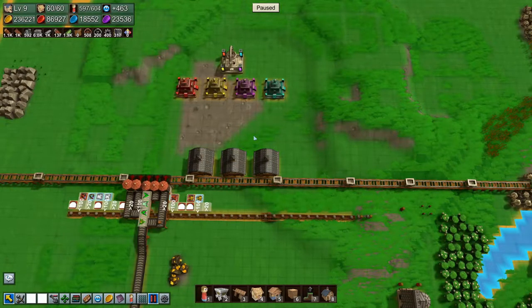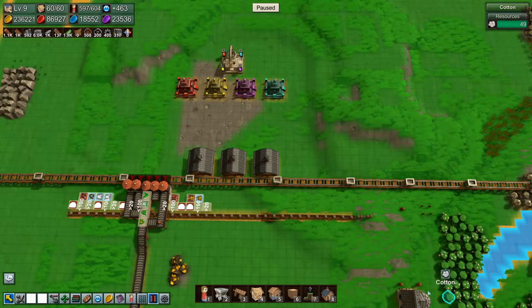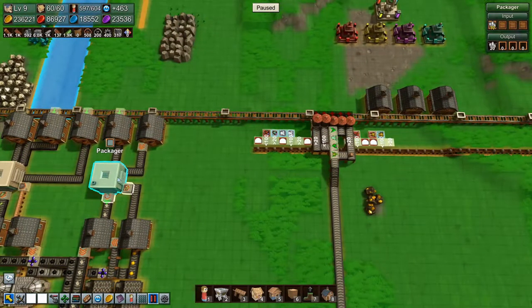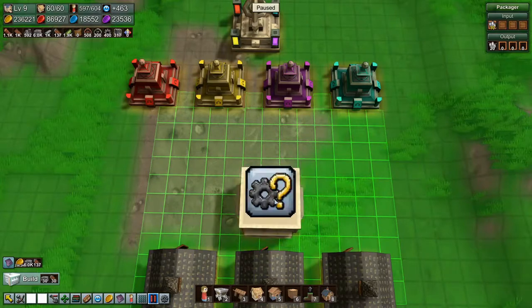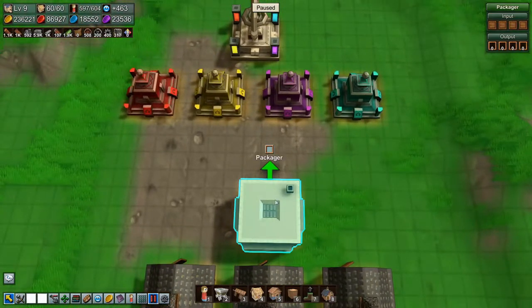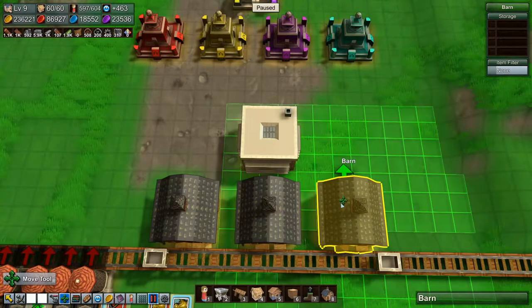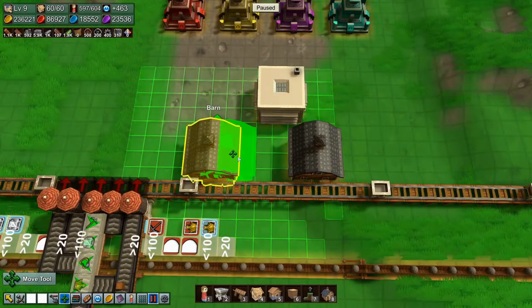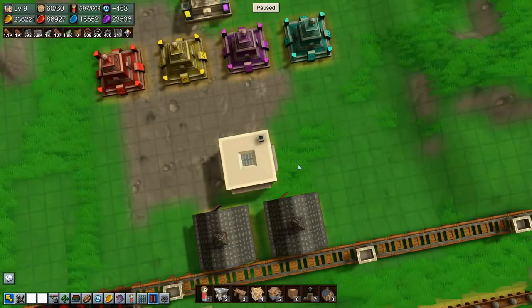We just need the four different types, so we don't need mana crystals here. That means we can copy a packager and stick it in here and say unpack from crate. That means we just need two of these barns. We'll move one of them down there and the other two over here, and that'll do.